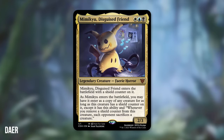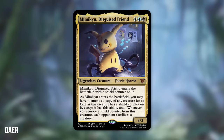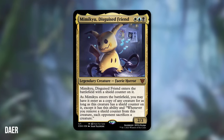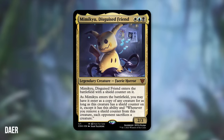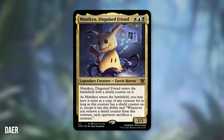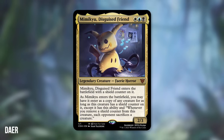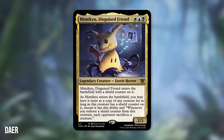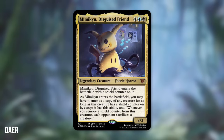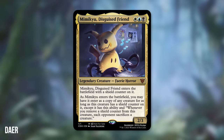At number 3, we've got Mimikyu, Disguised Friend from Dare — a 2/3 Fairy Horror in Esper. This card enters the battlefield with a shield counter on it. As it enters the battlefield, you may have it enter as a copy of any creature for as long as it has a shield counter on it, except it has: whenever you remove a shield counter from this creature, each opponent sacrifices a creature. Dare said: I considered a lot of Pokemon but ended up going for Mimikyu as it's one of my favorites. I used copy and shield counters to convey its disguise ability, which prevents the first instance of damage and breaks the disguise. The copy part relates to Mimikyu making a Pikachu costume to be loved. The card would probably play as an Esper Blink deck, using copy shenanigans to get value and providing a good layer of defense. Congratulations, Dare, on your 3rd place finish.